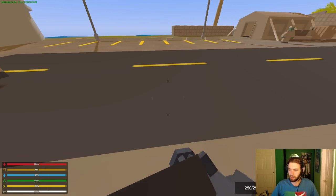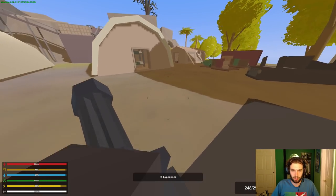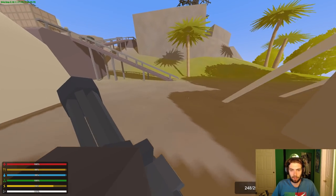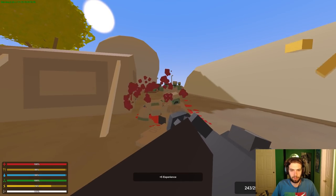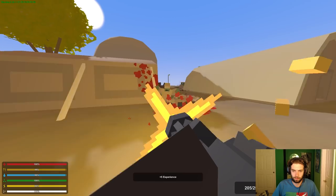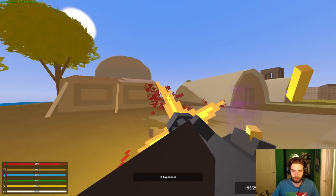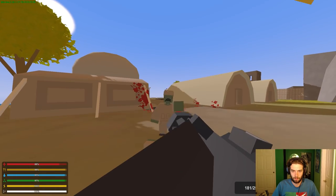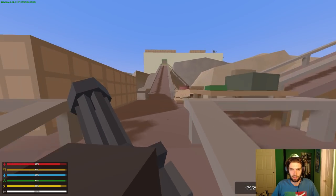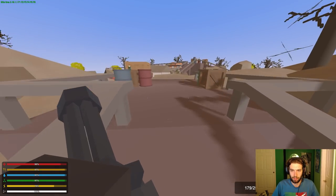Hey guys, how's it going? It's the jurors here. Today I'm going to be showing you how to build a lava fall base — pretty much a base in a lava waterfall. I should have probably turned my sound down a little bit for that, but that's okay. So we're gonna go up here.